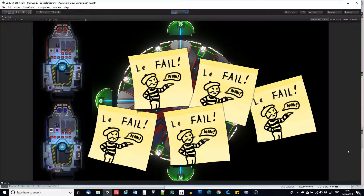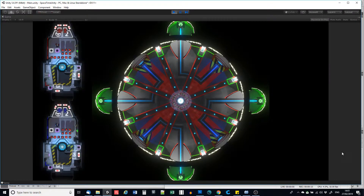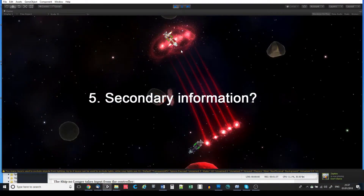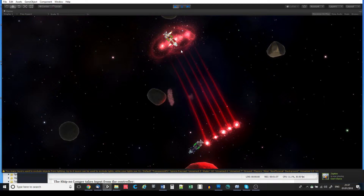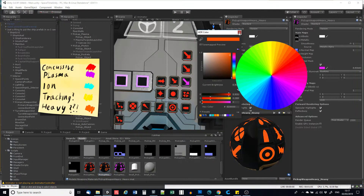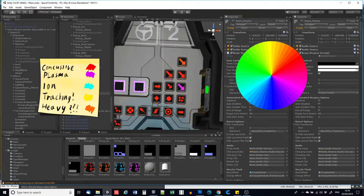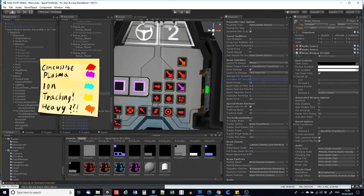Besides, what a weapon does — its actual function — is far more important than what it is in gameplay terms, so the icon symbol is actually secondary information. We have another tool that's even better than the shape of an icon and easier to distinguish at small size: colour. Plasma is always purple because in-game plasma weapons are purple, and ion is teal. Some other colours aren't finalised yet, but we'll stick with this concept.